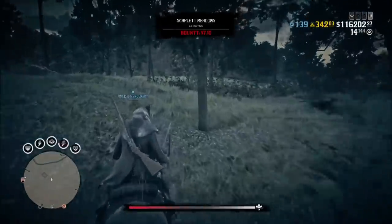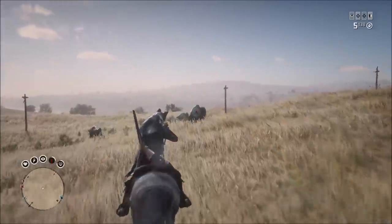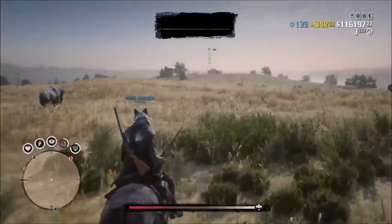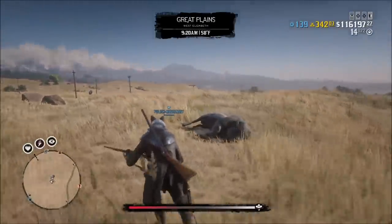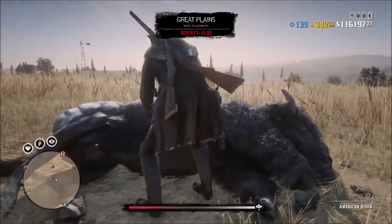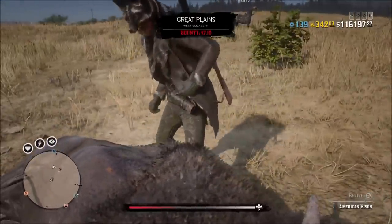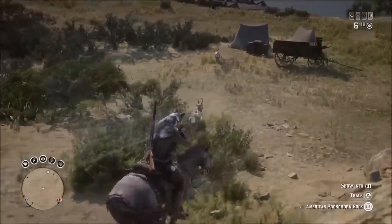Moving on, the next set of animals I go to is the Great Plains. In the Great Plains I find the bison — these only spawn in the daytime, so it has to be daytime. They're very easy to find and very hard to miss. When you see the bison, try to sedate a bunch of them — just start spamming at their chests. Because they only spawn in the daytime, this is the animal you'll probably get the least samples for, so get as many bison samples as you can. Then look around for American Pronghorn Buck and Pronghorn Doe, as well as Whitetail Deer and Whitetail Buck, which are very common in this area.